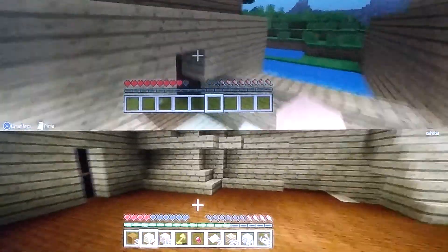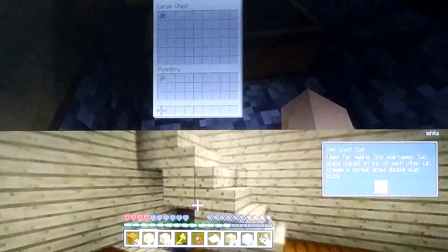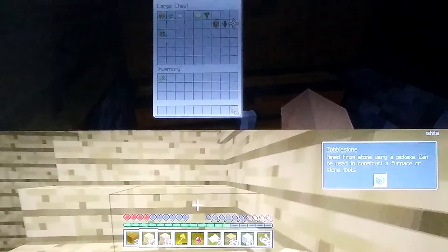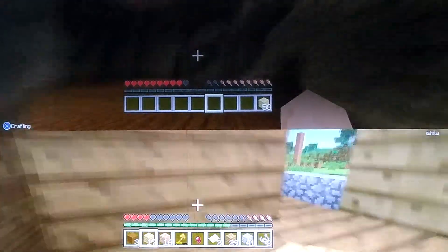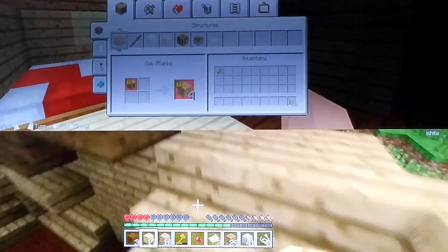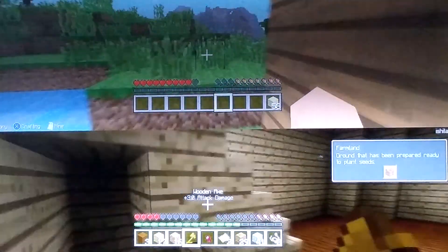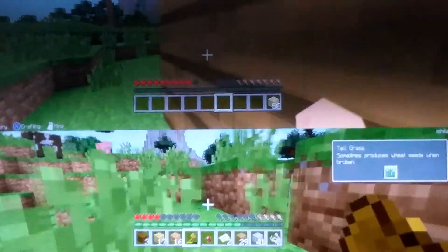Right here are some shelves and that's where the crafting table is. Then this is the basement. Look at the bottom screen if you want to see our house. This is the top of the house — it wasn't really an upstairs, there's a garden on top of our house. As you guys can see, this is our garden.